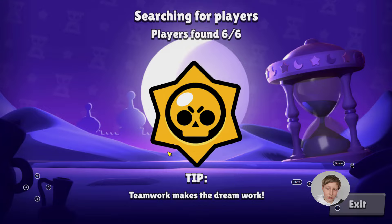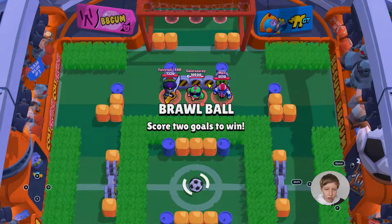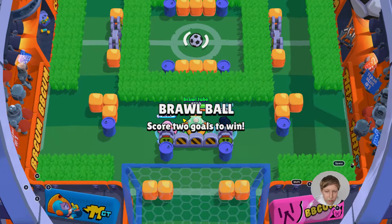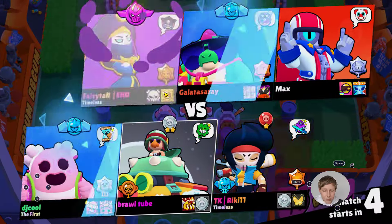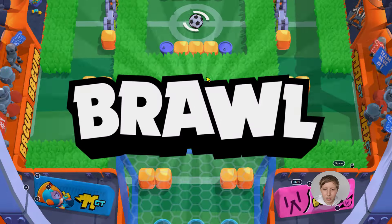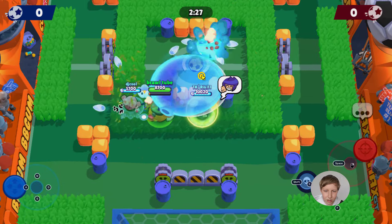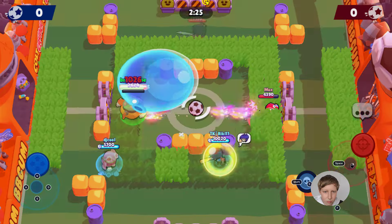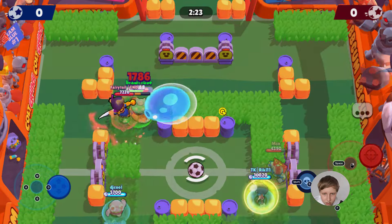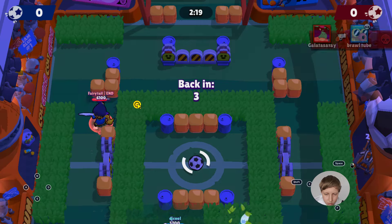Hank has some good abilities — his star power gives him 15 percent faster movement when he has the biggest bubble. But I still think he's not that great; he's just not my type of brawler. You can shoot the ball a bit from here. Okay, I got jumped — this is not so great.